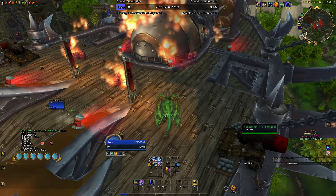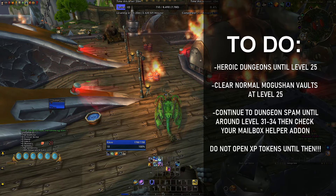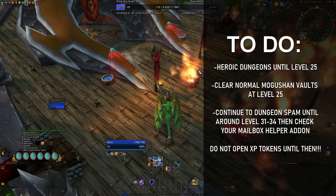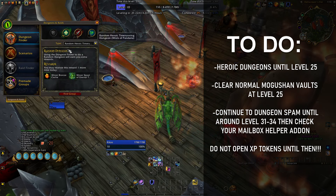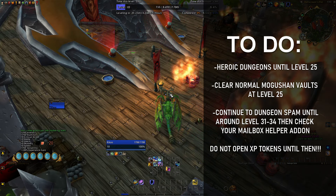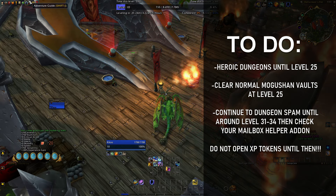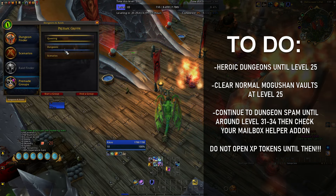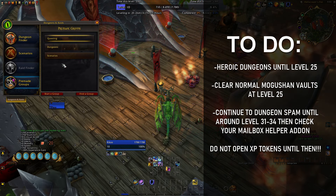So what we're going to do is start your character, build your character, get your cloak, and get to the airship. You get the preliminary quest to unlock dungeons — or if you're Alliance, just come over here. All you're going to do is spam dungeons up until level 25. At level 25, you're going to want to go do a Mogushan Vaults normal mode raid. You can't queue for anything until you're level 25, only dungeons. Ignore scenarios — they're a waste of time, do not do them.